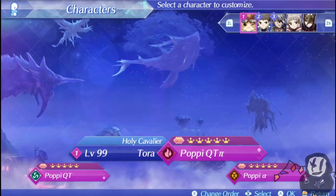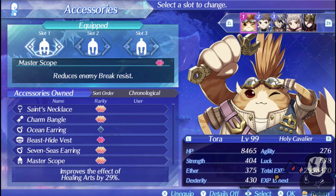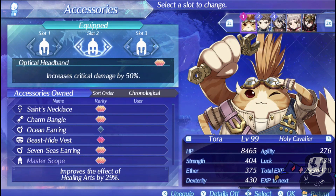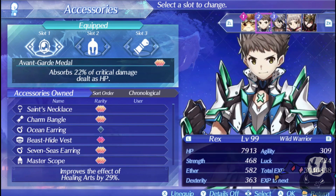For driver accessories, Tora gets a Master Scope for obvious reasons — more break chance is extremely important. Optical Headband for more critical damage, and Noise Dampener for more cancel bonuses. You can switch the Noise Dampener out for the swimsuit if you want, but Noise Dampener is probably the best bet for damage.